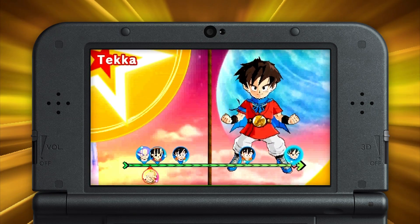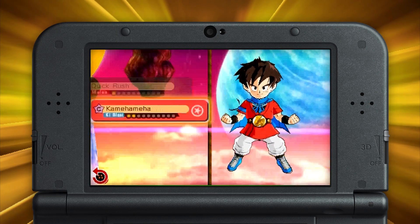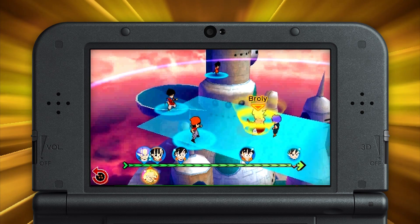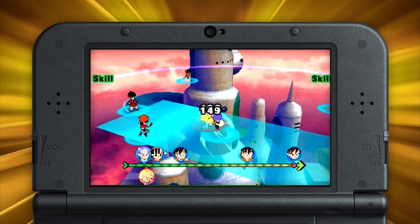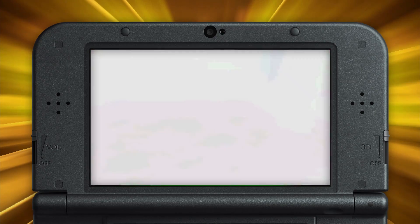Key attacks and special attacks follow many of the same rules when it comes to positioning and direction, but they can't be used as freely as your standard moves. Consider your key gauge when choosing to unleash Kamehamehas and spirit bombs. And be careful!